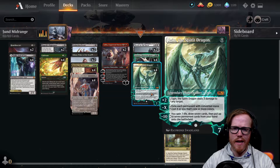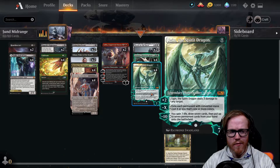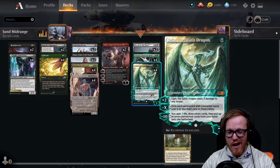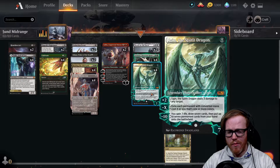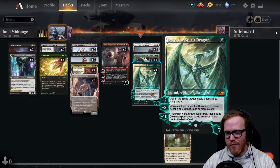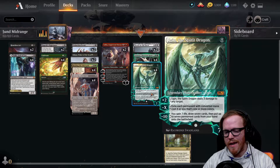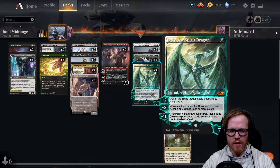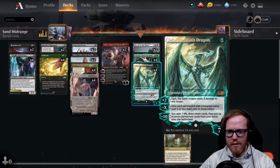We've got Ugin, the Spirit Dragon to top off the deck. Once you drop an Ugin, if your opponent doesn't have anything to deal with it, Ugin shuts down the game with his plus two dealing three damage to any target. He can minus X to wipe out their board, especially against monocolor decks or low-cost permanents of specific colors - the minus X is very devastating. And if we get to minus ten, we draw seven cards, gain seven life, and put up to seven permanent cards from our hand onto the battlefield.